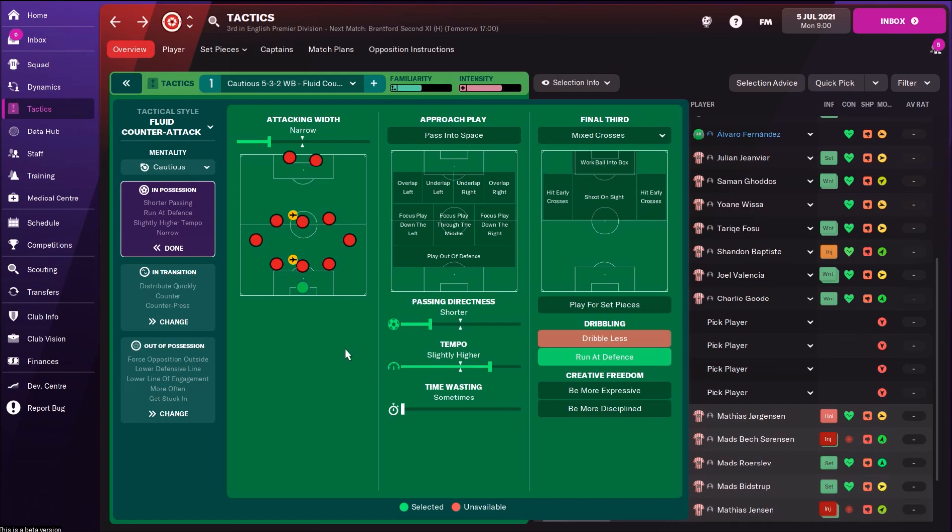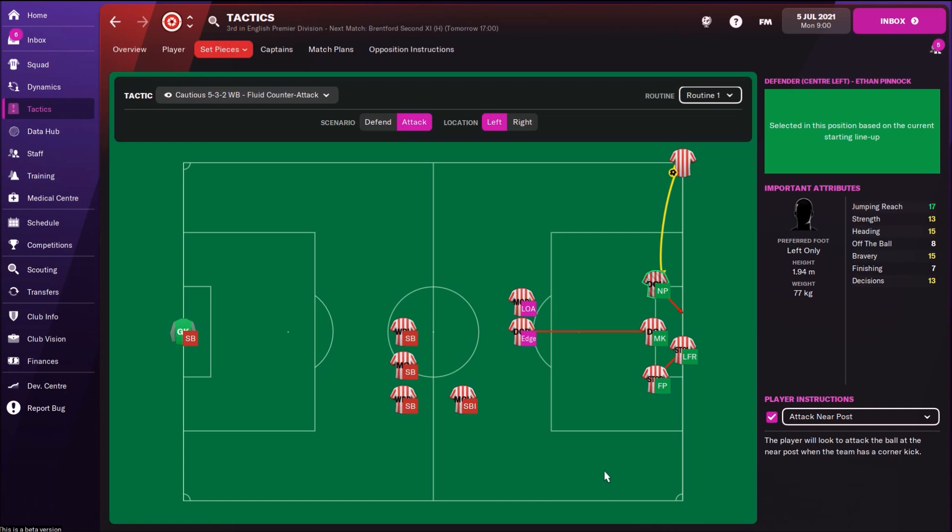Now I'll check set pieces. When we are speaking about corners — the best thing is to use that corner tactic when you are crossing to the first post. Best option is to use Ethan Pinnock on the first post because he has awesome jumping — 17 — and nice heading at 15. He's also a very tall player. Use him on the first post and try to do some crosses there: attack near post and cross at near post.